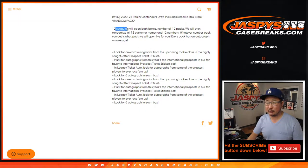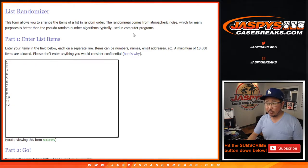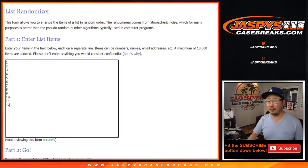2-box break, 6 packs per box. We'll open the boxes, number the packs, then we'll randomize your names right here, randomize you a pack number, and we'll go from there. I think we're going to go in numerical order.